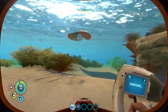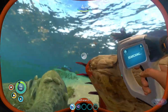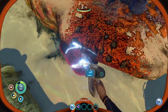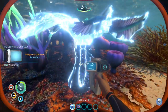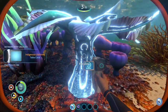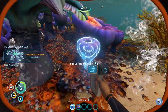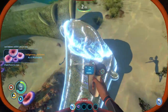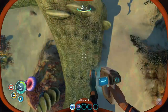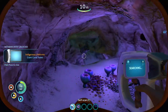Immediately got more bladder fish. Let's just scan some stuff as of now. Figure out what's around us, see if anything's friendly. Scanned mostly plants right now. Giant coral tube. Scan you. We'll go in the cave this one time.